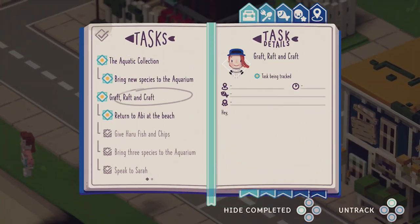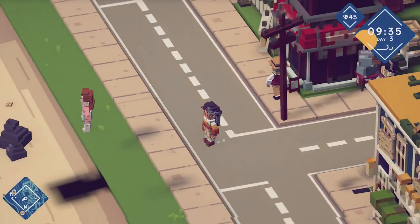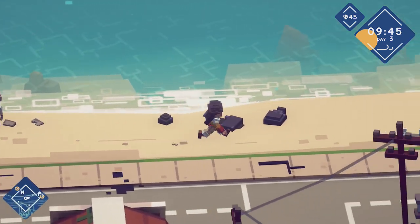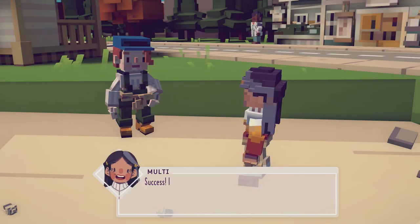Just keep cooking what you're cooking and think of Haru when you need an upgrade. I've got a new task — return to Abby at the beach. Looks like we've conquered a task! I don't know where Abby is, hopefully we'll find her. We're on the beach — oh hello, I found you! Success!